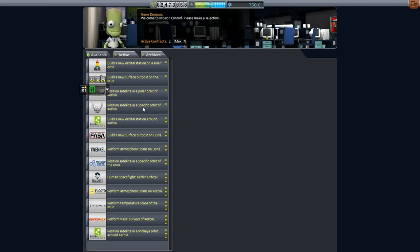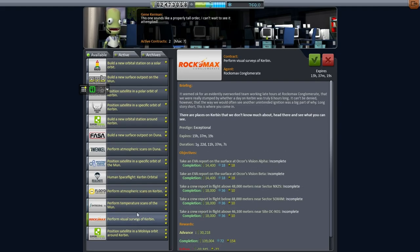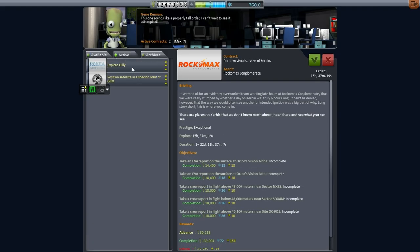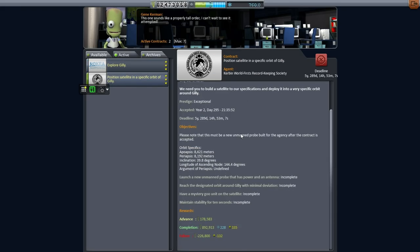Let me take a brief break after this success and ponder what we're going to do next. I'll take a look at the mission control and then come back with what I decided to do. It looks like we've got a lot of station stuff, surface outpost stuff, some temperature scans and visual surveys. But fortunately we also have the Explore Gilly and position a satellite in a specific orbit around Gilly contract. And this is, of course, Deimos - not really Gilly. It's in orbit around Mars.